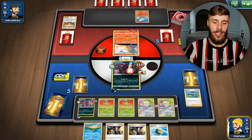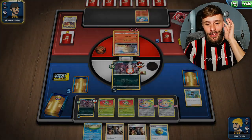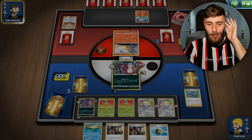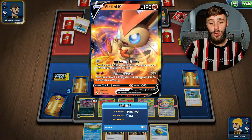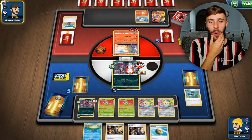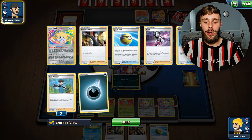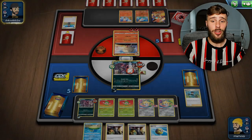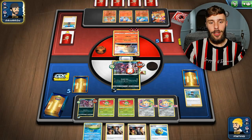Let me get the burn KO, then they're gonna KO a Jirachi. Wait, no - I forgot we had the Capacious Bucket. Let's keep it, go in a little bit. A V - 190 on the dot. So if we actually top deck a Ludicolo or an Evo, or get one from Jirachi, then we can at least get a KO on that, which would be nice.